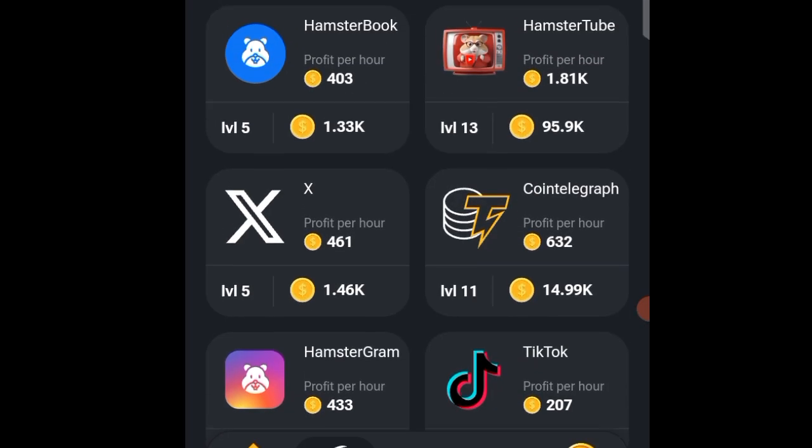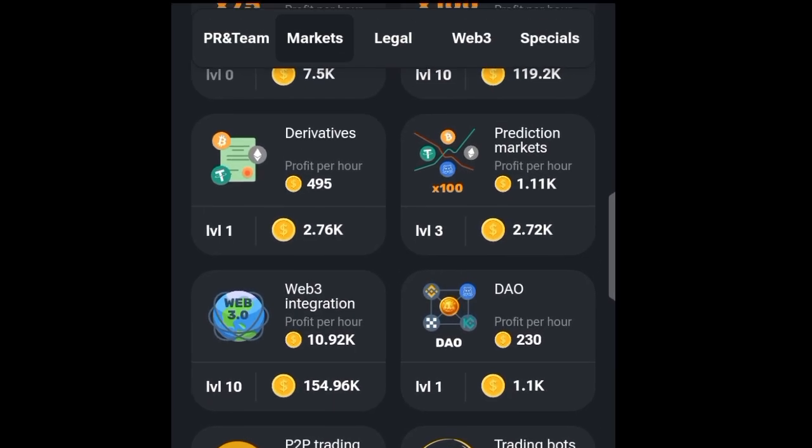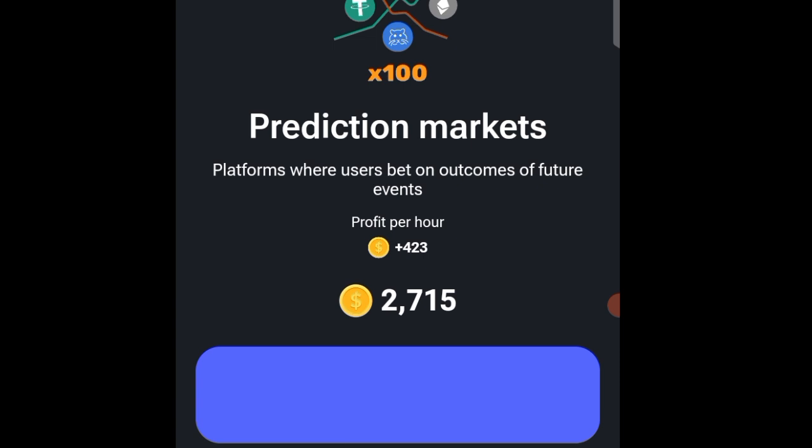Now let us quickly look for the second card under Market. Scroll down until you see 'Prediction Market', then tap on it and tap on it once again.